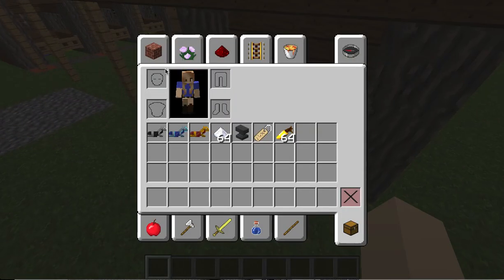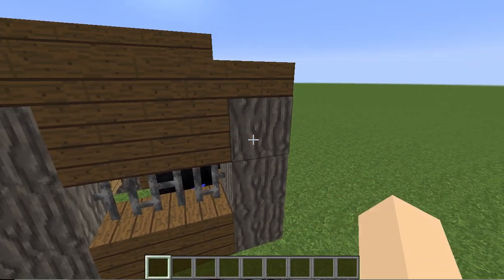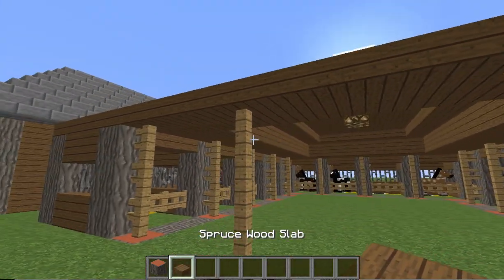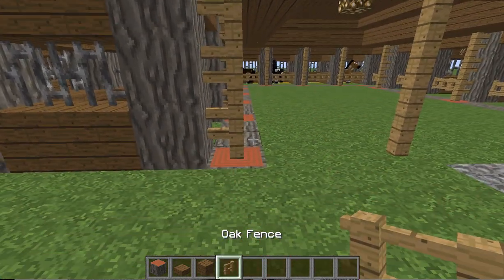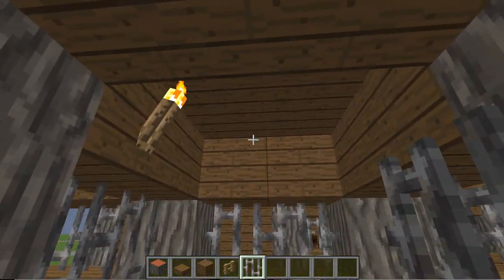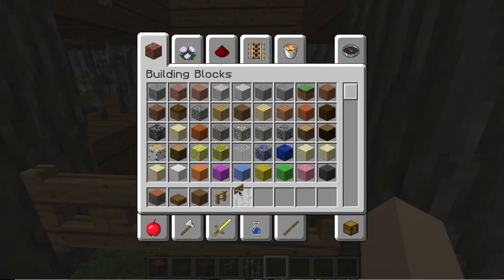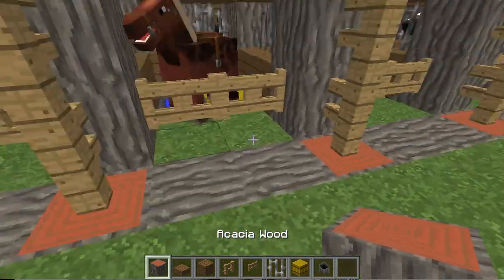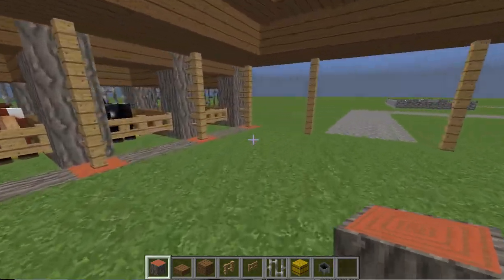So, the things you will need: you are going to need a type of wood — today I'm using acacia. You are going to need spruce wood slabs, spruce wood planks, fences, iron bars, fence gates, hay, and whatever floor item you want. I'm using a cauldron. And we're just going to start with that for our inventory.